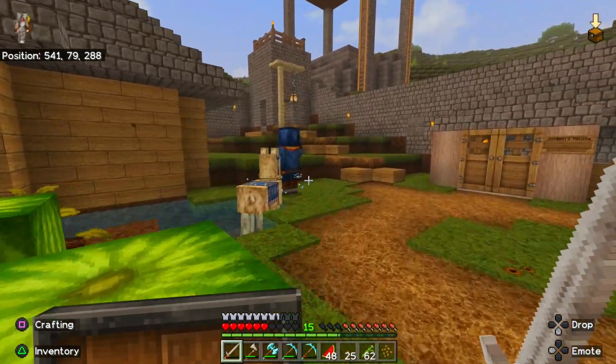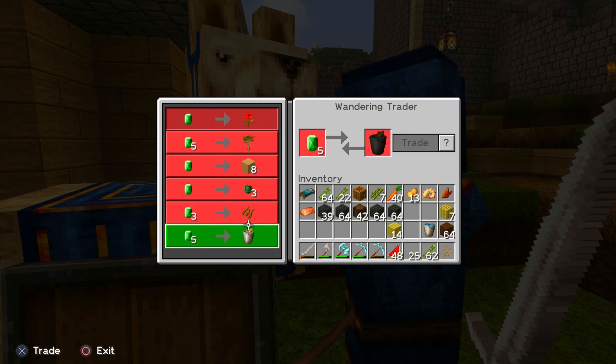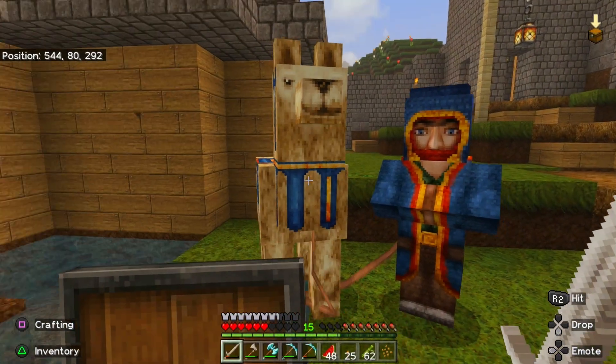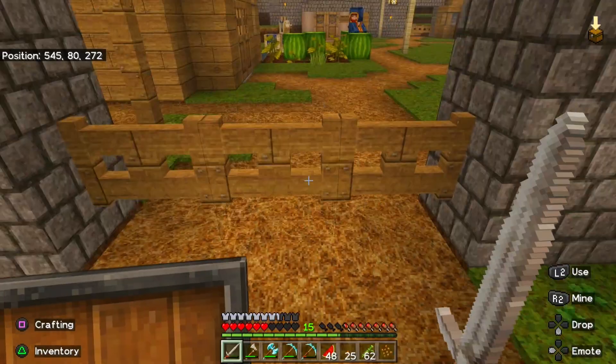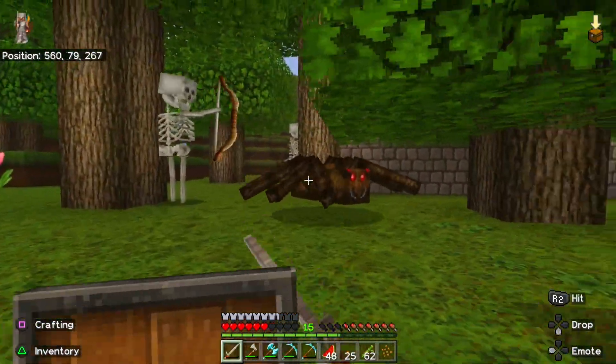Now we're gonna get started but first I need to see what this guy has to offer — tropical fish, kelp, green dye, sand, jungle sapling, poppy — no thanks, that's a ripoff, I already have most of that stuff. Now we can come out here and pick a spot where I want this to go.